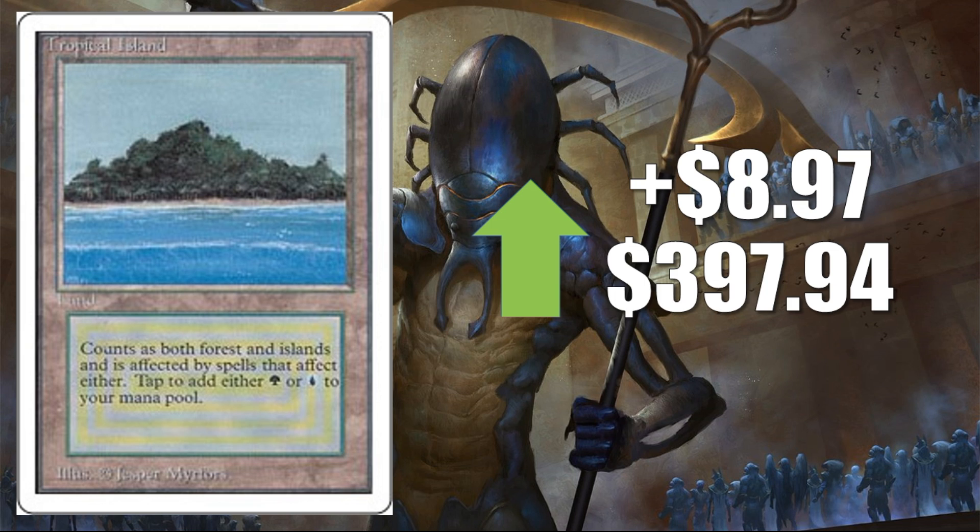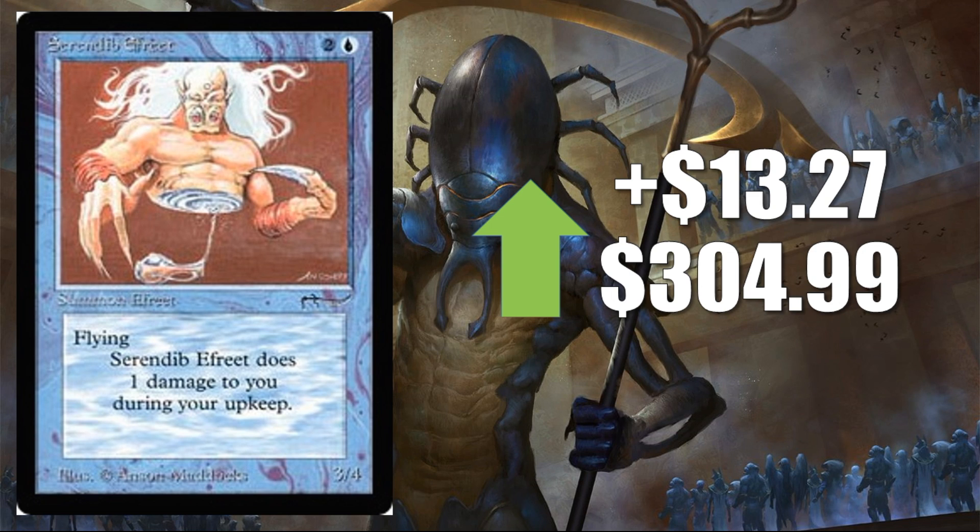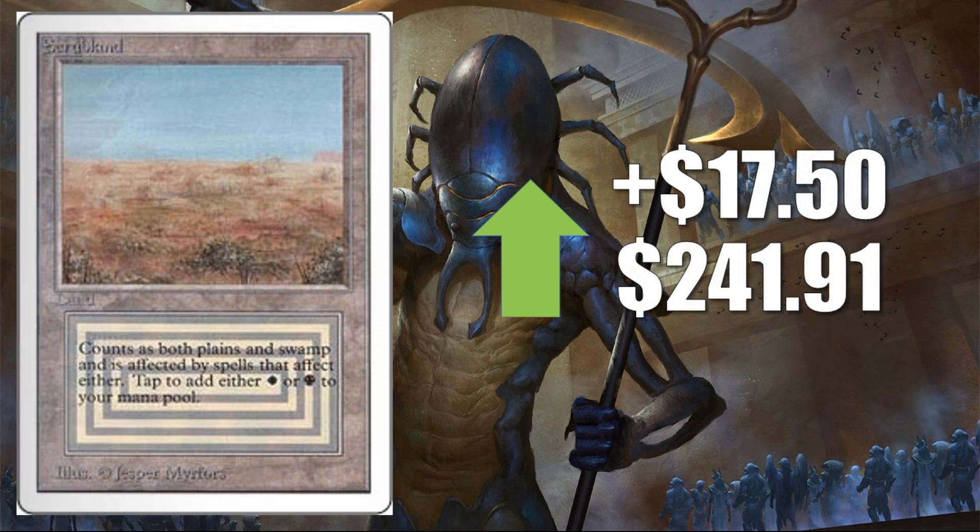Number four is Tropical Island from Unlimited, up $8.97 to $397.94. It feels like old times talking about dual lands going up and down a little bit, which shows that a lot of the craziness in this market is starting to subside. Number three — here's a buyout — Divine Intervention, up $12.96 to $57.47. Just a funny troll card from Legends; it's on the reserve list and somebody is obviously buying it out. Number two is Serendib Efreet from Arabian Nights, up $13.27 to $304.99. This was recently bought out — I think what we're seeing is the tail end of the buyout; it was going down last week and stabilized up a little more this week. I expect this to go back down over the next few weeks. At number one is Scrubland from Unlimited, up $17.50 to $241.91.